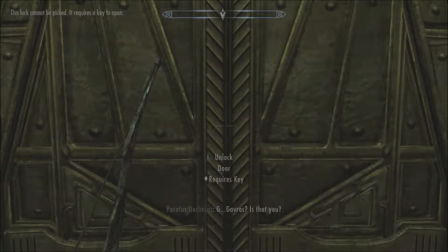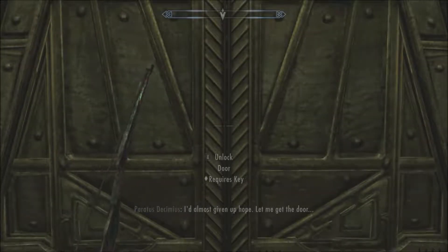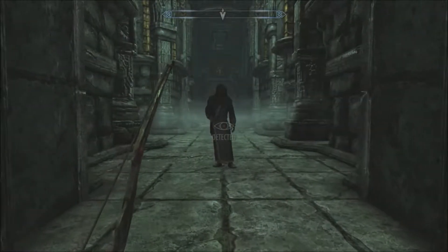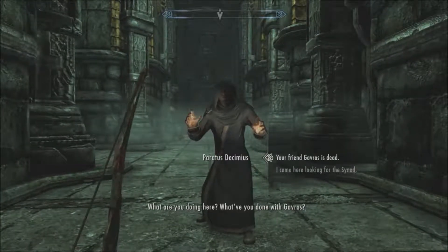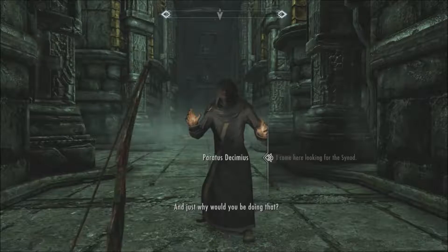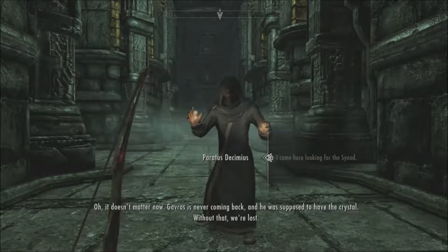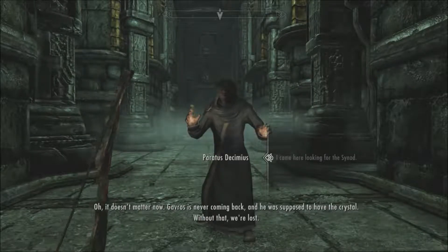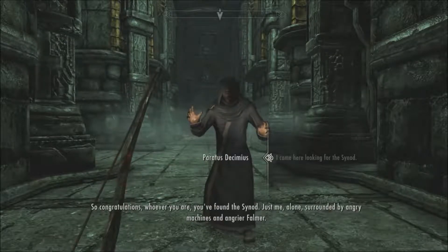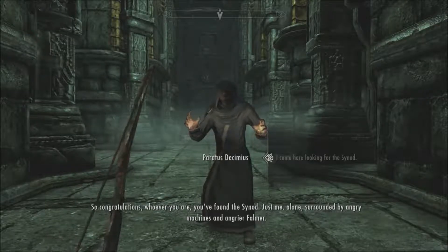I really didn't expect Mzulft to be this like 45-episode thing — really didn't expect it to take anywhere near this long. But we got the observatory key, which is probably good — it was guarded by a master Dwarven sphere, so I'm assuming it's helpful later. Maybe we'd have had to go back to get it anyway. I'm pretty sure Mzulft is part of a different quest line as well, not just the College of Winterhold's 'Revealing the Unseen' quest, but I can't remember the name of it.